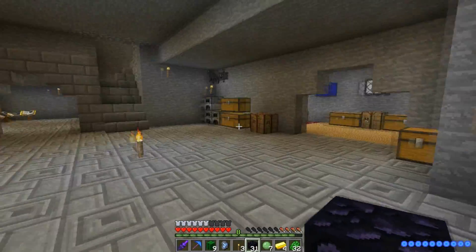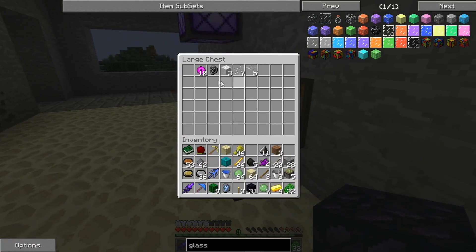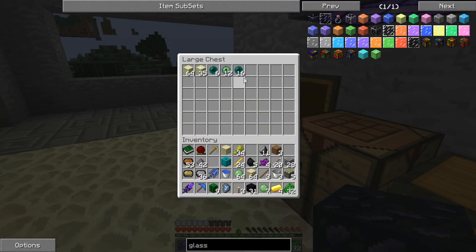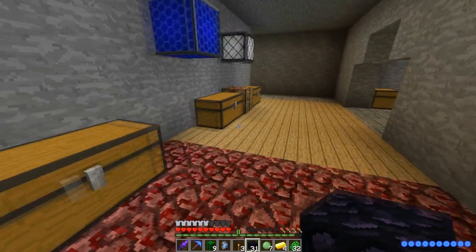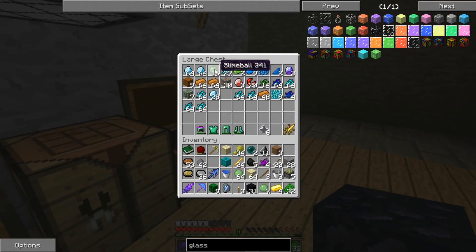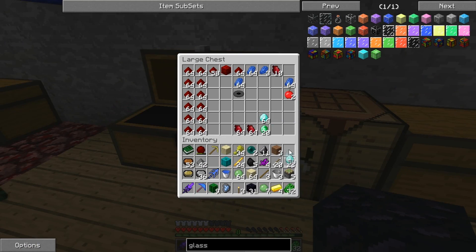Let's get in here — enderpearls should be through here. Next end area, there we go — there are two of them. And a diamond would do it. I should probably dye it a different colour too so I can keep track of them. Diamonds, diamonds, diamonds — this one. There we go. Got a bit worried there.